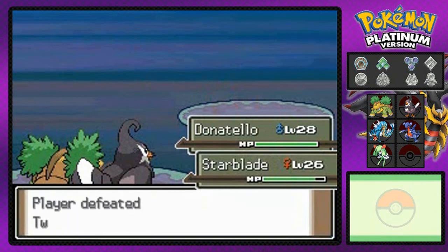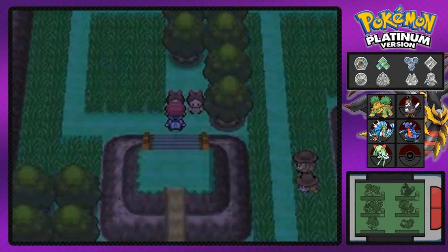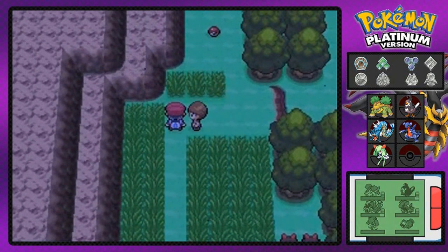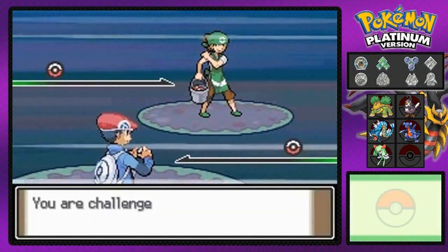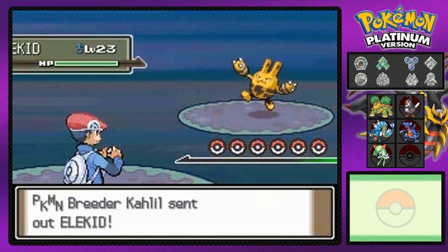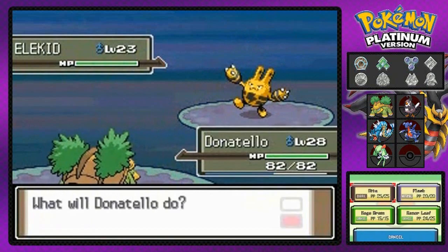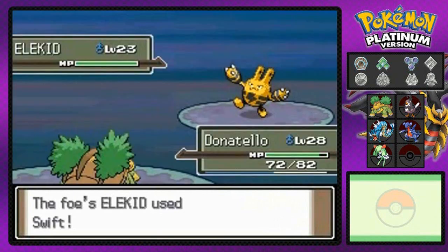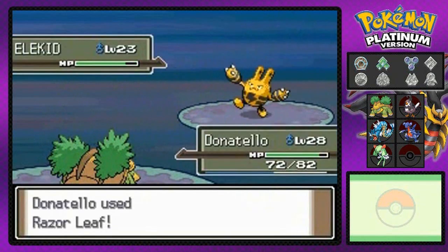Everybody's getting experience points. Hydra number four growing too even without doing much. Let's go ahead and battle this next guy. Breeder Kail comes out with an Elekid. I wish I had an Elekid. I think in Pokemon Platinum they put a little more emphasis on the baby Pokemon tier — Bonsly is a new baby Pokemon, Mime Jr. too.